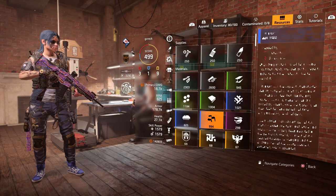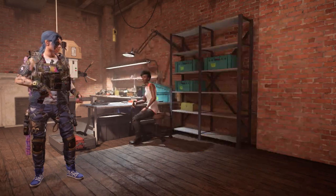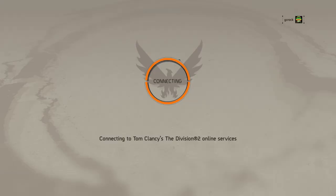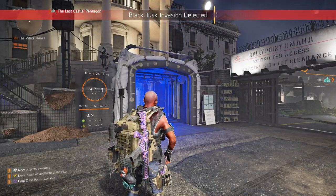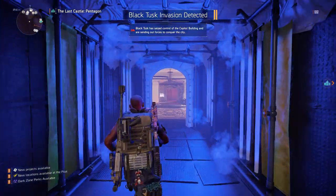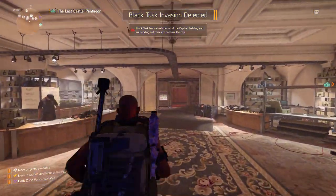Now have a look at the materials — I've now got over 800 electronics. That's because it's sharing with Character 1, who had a lot more. If I go to Character 3, I can also purchase it if I want to share across all three characters, or I could leave Character 3 alone and leave him to his own thing.